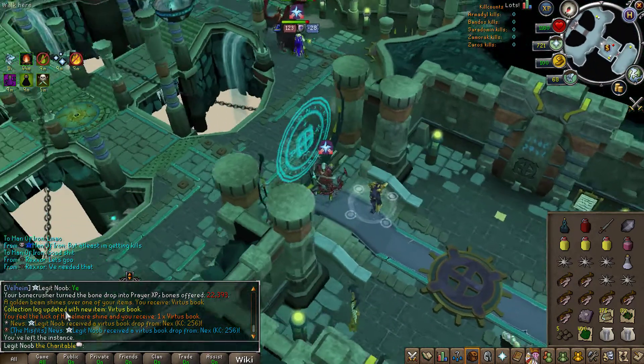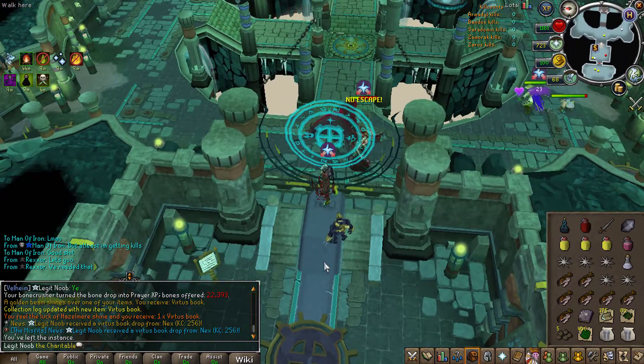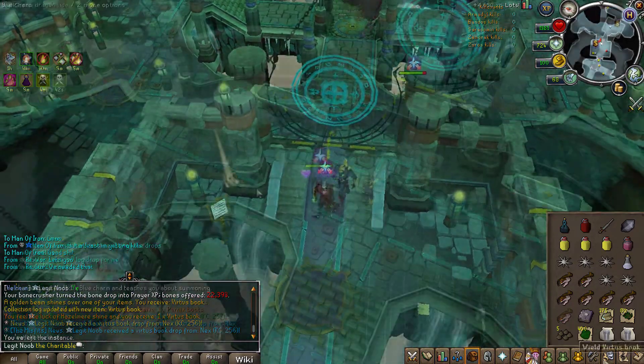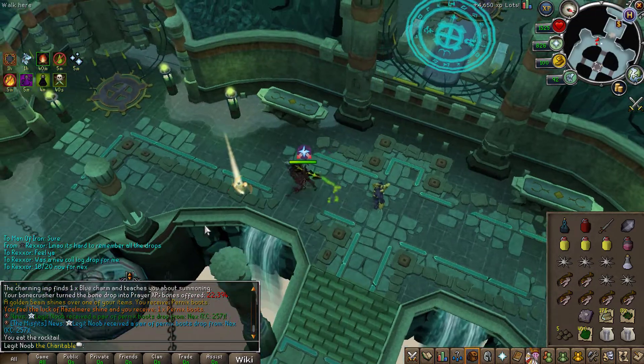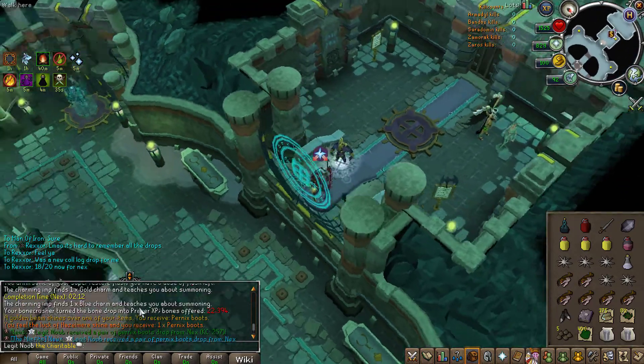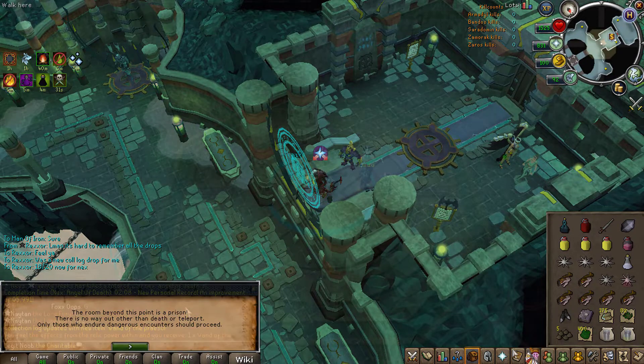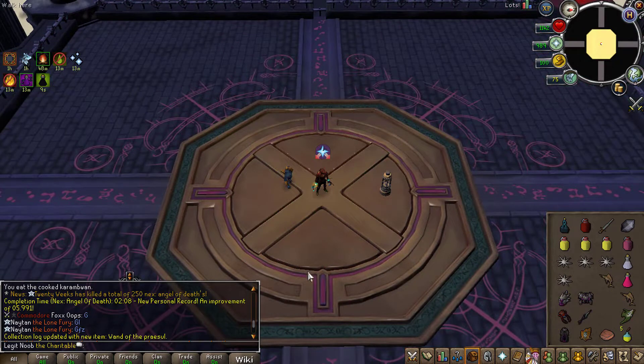I'm already very excited for the collection log item, and yes — we actually needed that for the Board Hunter, so that's beautiful! We also got a back-to-back drop of Pernix boots, but unfortunately that is not one of the items we need for the Board Hunter event, and it's also a duplicate item, so no new collection log slot there.